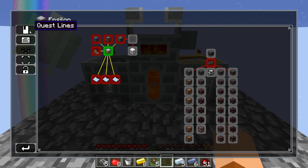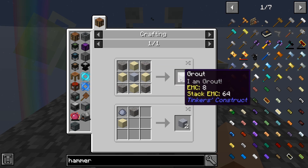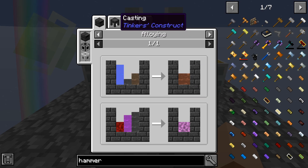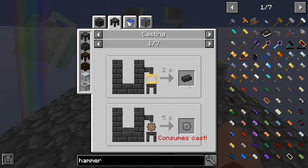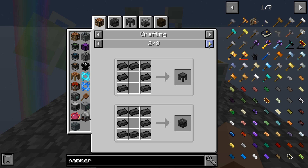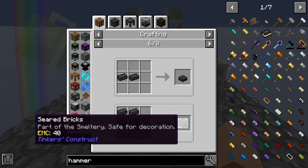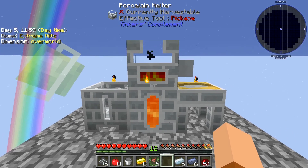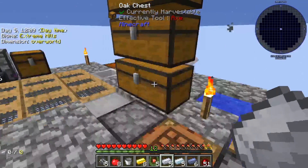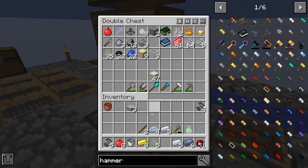We claim this and going back into the questline, the next thing we need to make is called grout. Grout melts into seared stone, seared stone gets cast into seared bricks, and seared bricks are what makes the smeltery. We'll need all of the items shown here — we need a lot of grout, and this is a long and grueling process. That is going to be a process for another day, as we're out of time for today.